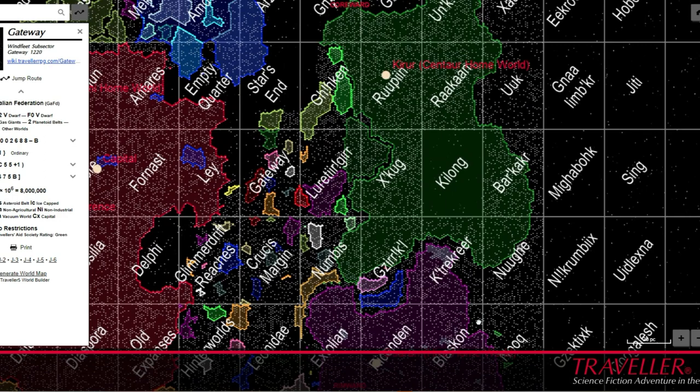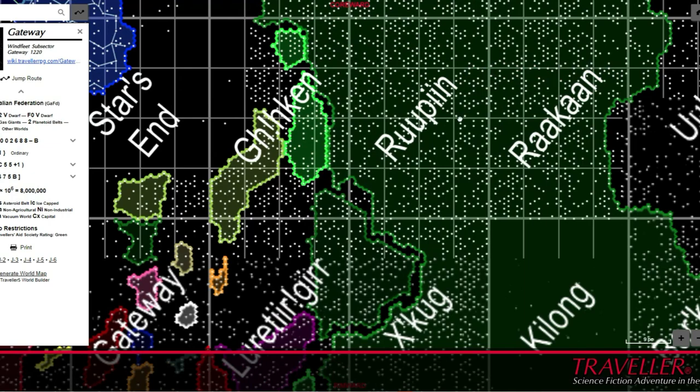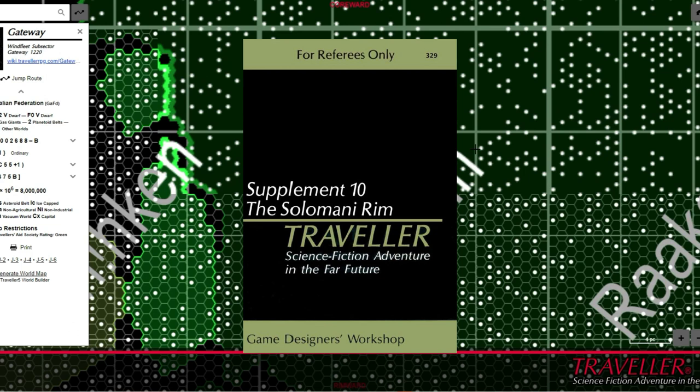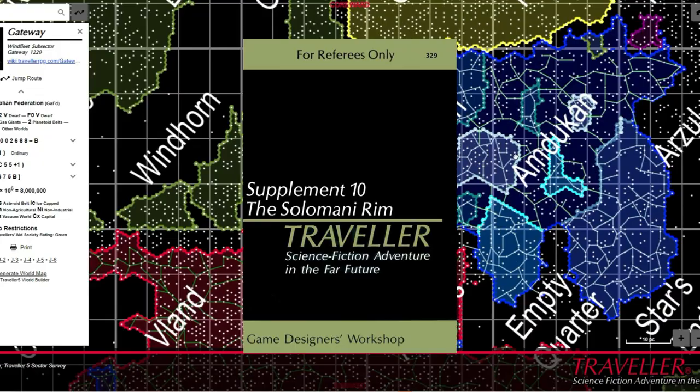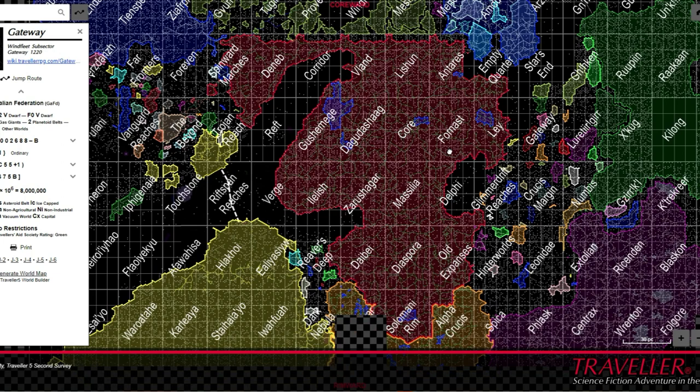For the uninitiated, a sector in Traveller is an area of space roughly around 32 by 40 parsecs in dimension. Supplement 10, from 1982, further added detail by describing the Solomani Rim sector, the area of space relatively recently taken over by the Imperium — see the old Imperium board game — as revised to retrofit it into the Traveller line.